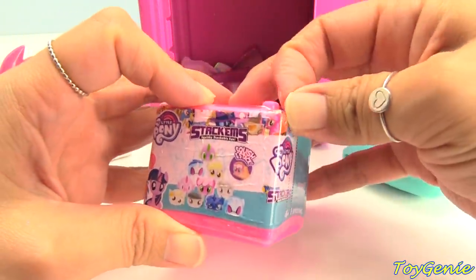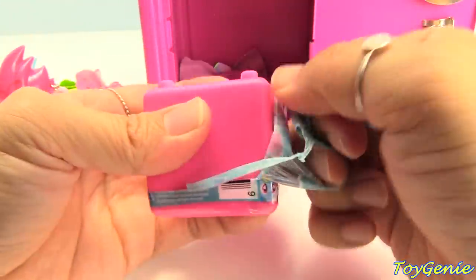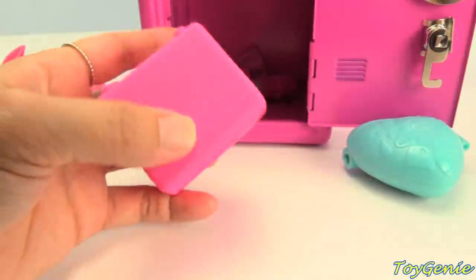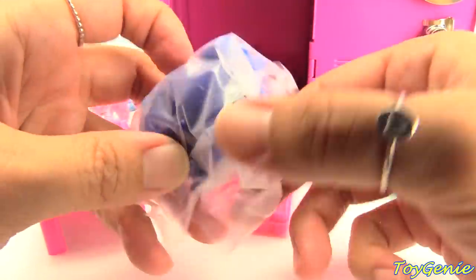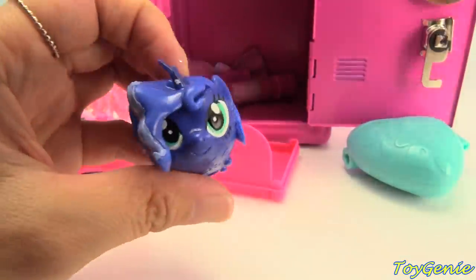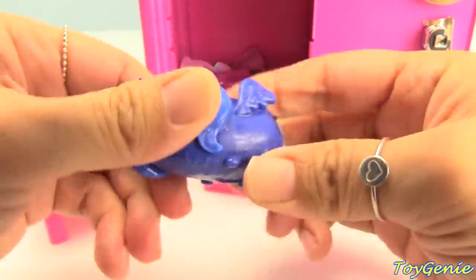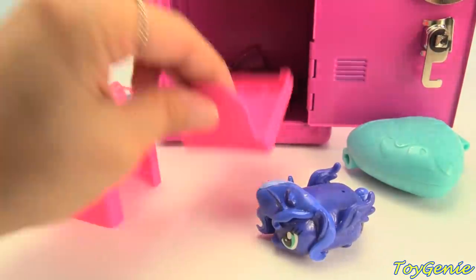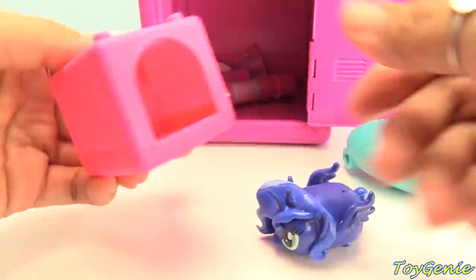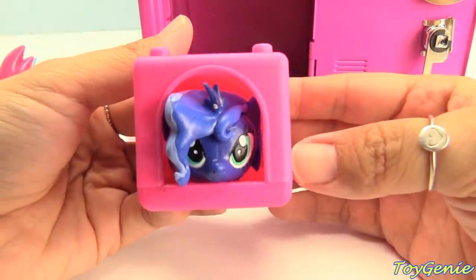Here's a My Little Pony Stackums. Let's see who we get in here. We got Princess Luna. Squish, twist, smash — and we can make a house. Super fun.